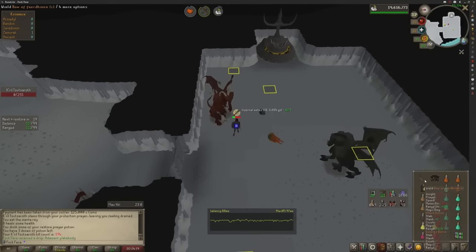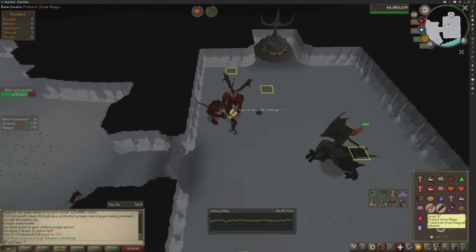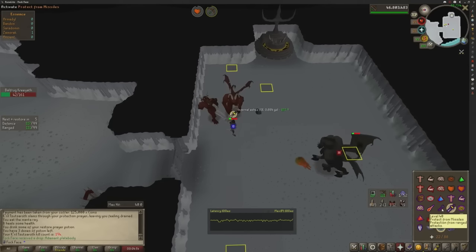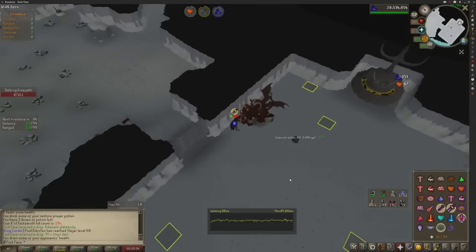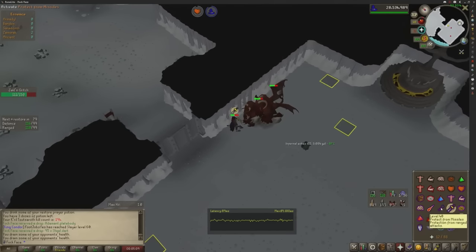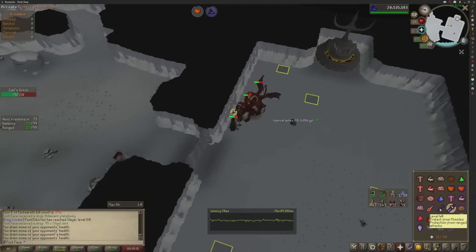Two minions are stacked up on each other. Start attacking them and time your prayer — range and mage are on the same tile. We're just going to tank this and pray against the mage hits because the mage doesn't hit as high as the other two. Prey range. This is actually a good way to learn how to prayer flick. In my opinion, God Wars Dungeon is the best way to learn prayer flicking because it applies the right amount of risk and damage and timing to get your ticks perfect. Basically, you're just going to prayer flick your way to full health and you're winning. You don't need to run around the room — just tank one hit, have some confidence, and you're good to go.